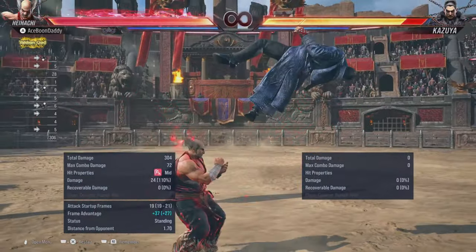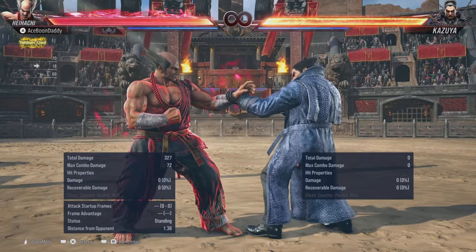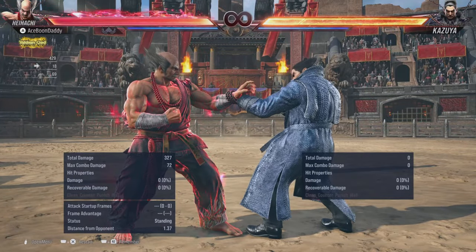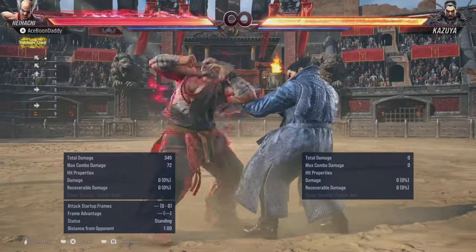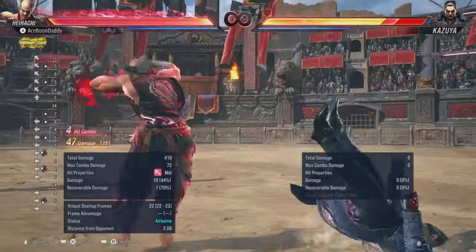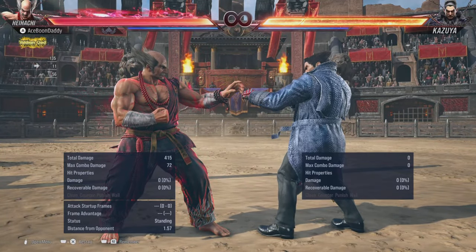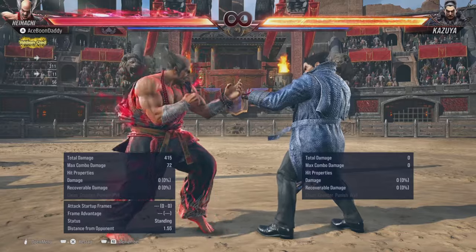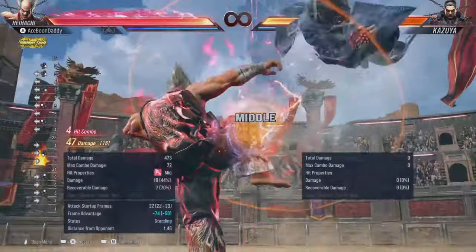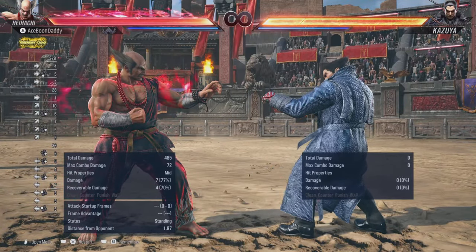So when I do that, what I'm gonna do next is a diagonally up-back, then forward. Let's get back to it — it's all together and it's gonna look like this. Now I'll do that one more time so you can see it clearly.